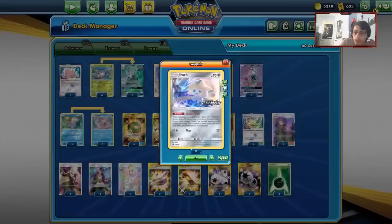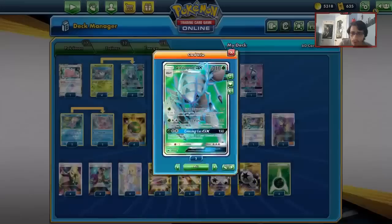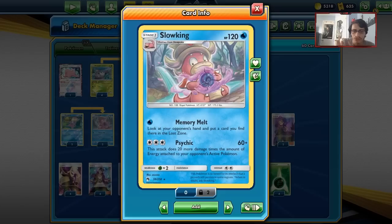Now let's look at the Glissapod list. It's going to be another Glissapod Jirachi list. My original Glissapod Jirachi list was playing Garbodor with Trashalanche. We've taken that out and now we have to adapt to the fire meta. Fire types are the big hype right now, and Glissapod just happens to be weak to fire.